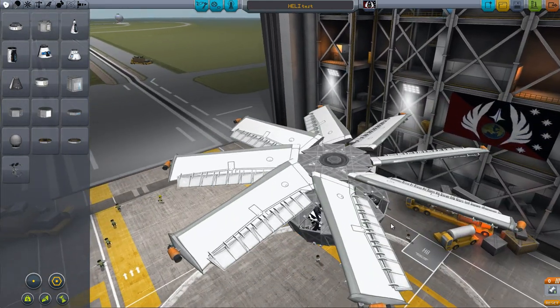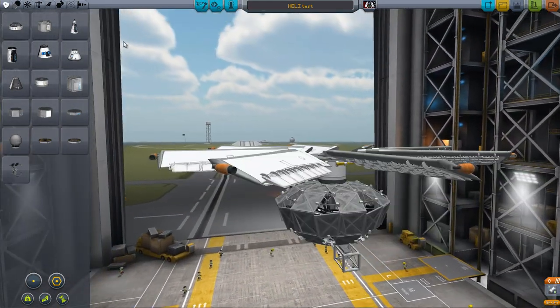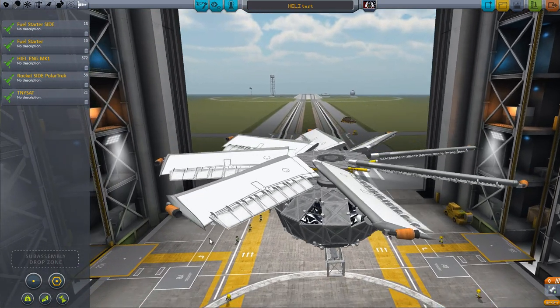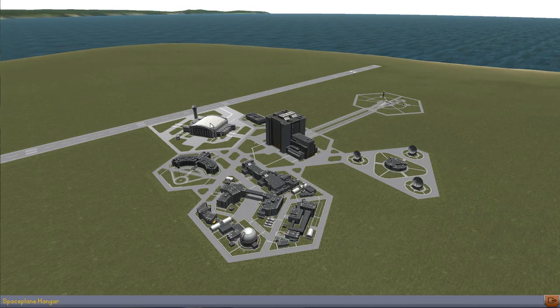So I went ahead and took this part, tweaked it up a little bit more, put it in the sub-assemblies, and took it over to the airplane hangar bay, or space plane hangar bay. There you go.